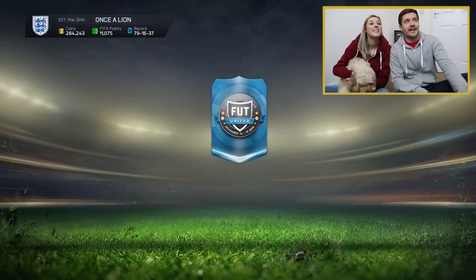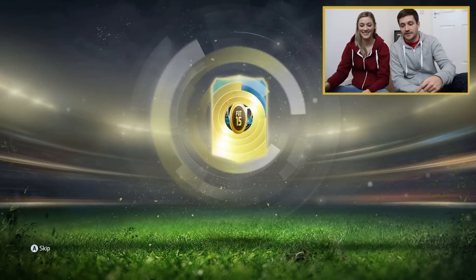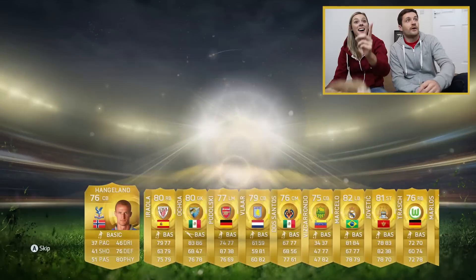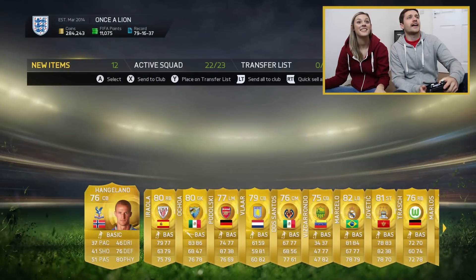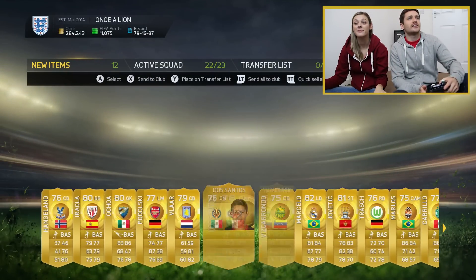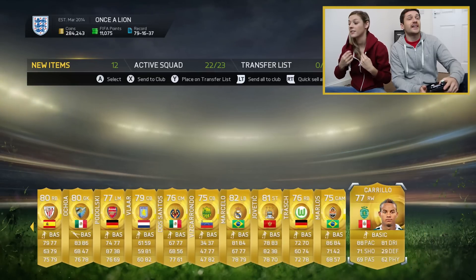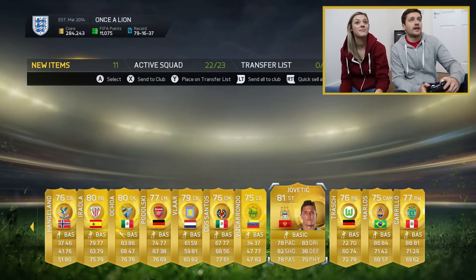2,000 points down the drain in two packs — it better be good. Tiger's loving it, he's all over the shop. What do we get? Hangaland, Ochoa, Podolski, Vla, Dos Santos, Marcelo, Javetic. That is rather disappointing, I'm not going to lie to you. That's just literally it.